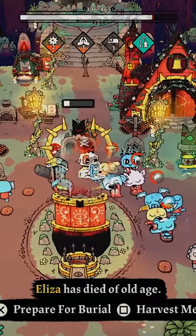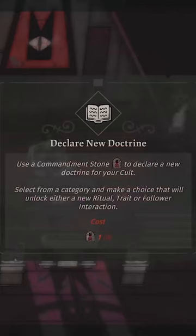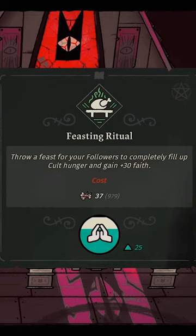When a follower dies, you can either prepare for burial or harvest meat. Unlock what's called crowns and fleeces that give you new abilities and make changes to your gameplay, such as when killed for the first time on a run, you can sacrifice a follower to be resurrected.